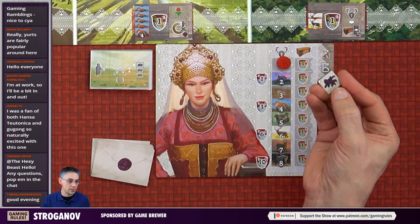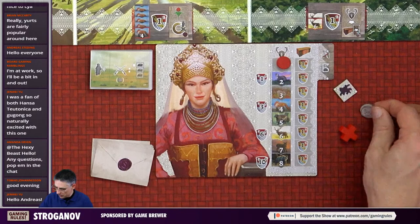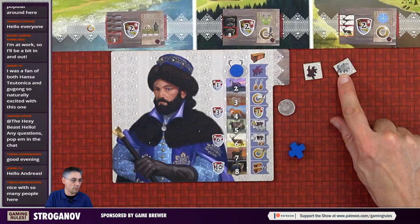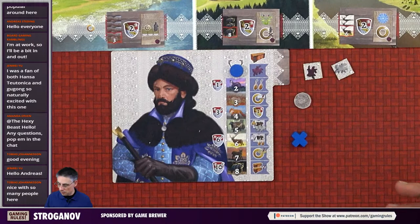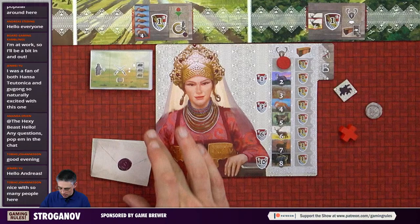Ivan is always the start player. Ivan starts with three horses - this purple horse means three - and one outpost and one coin. Looking at my player board, I start with four horses - the white ones are one and the purple ones are three - plus a coin and an outpost. That's my starting setup. In a two-player game, first player has three horses and second player has four horses.